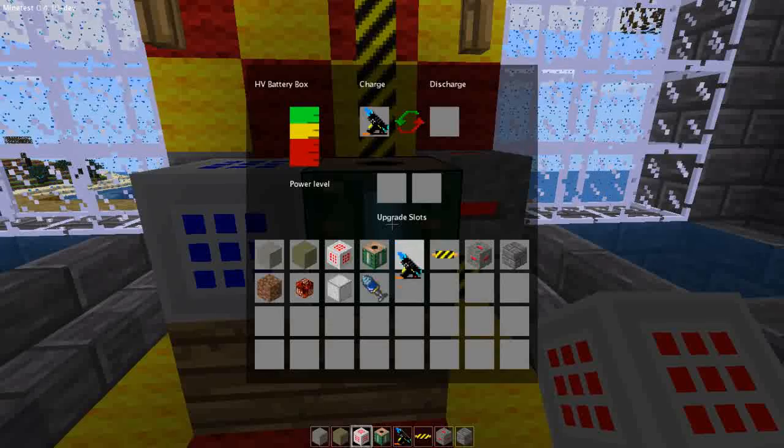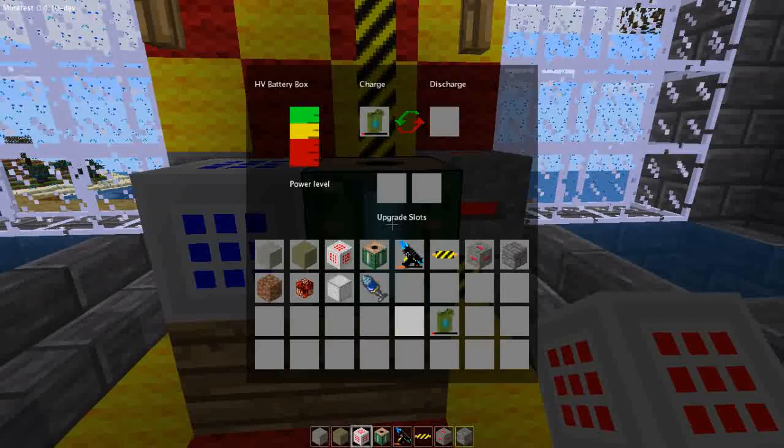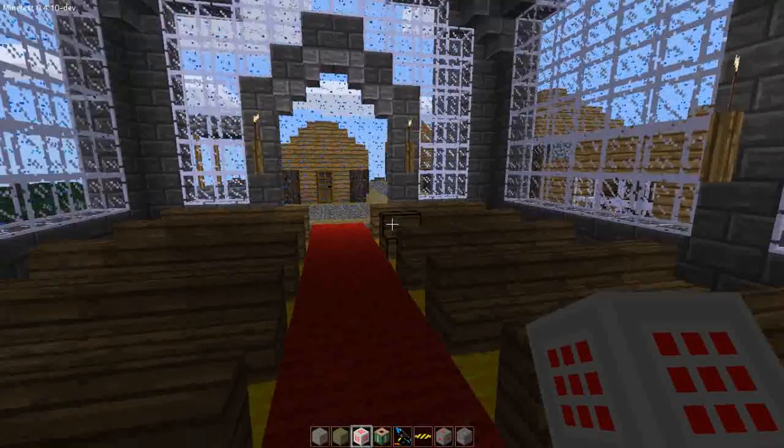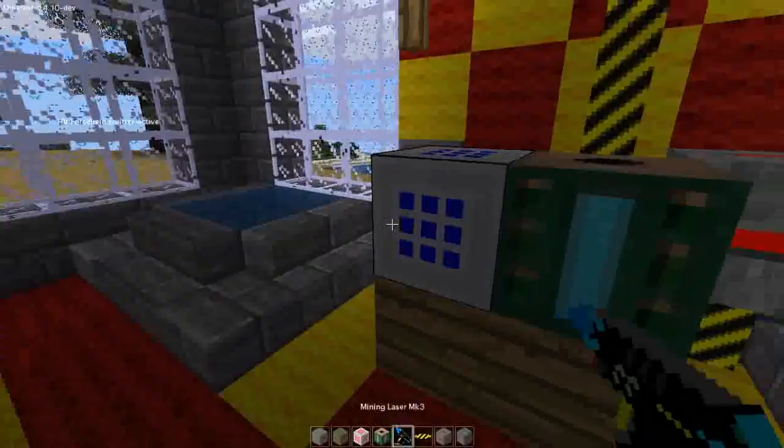I'd like to show exactly what it looks like to use the laser to destroy a building. It makes it pretty quick and it can take out a line of blocks in no time. Turn off the force field — I'm gonna run out to that tower out there.